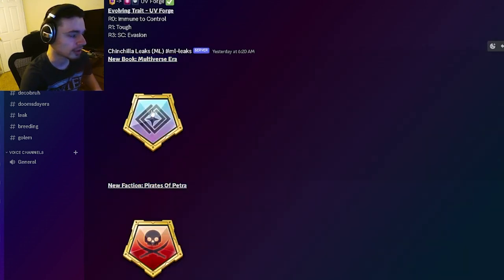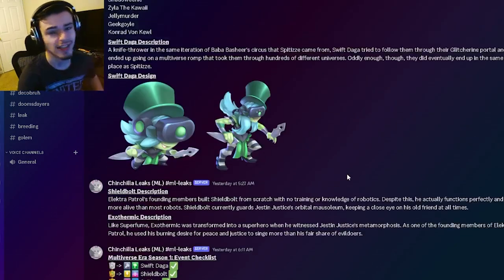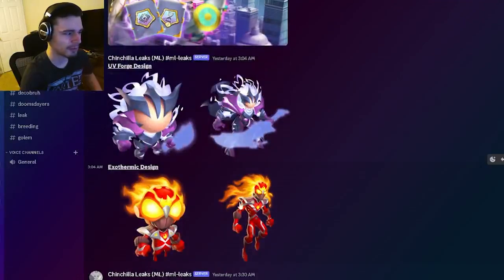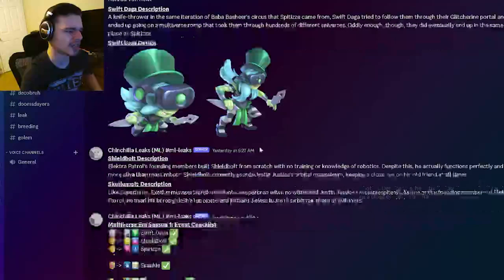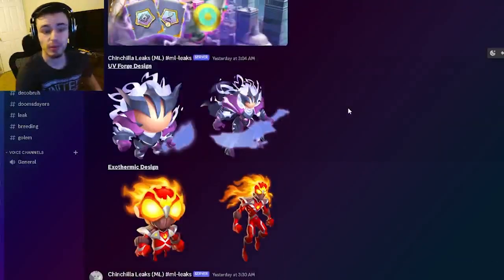We have some images for new books — they both look pretty great with some pretty decent designs. That is what we have for this video. Let me know in the comments which monster you're most excited for and which design you like the most. My favorite is probably either UV Forge or Exothermix — they're both very cool — but Shield Bolt and Swift Dog are also really great. Let me know your favorites in the comments, and don't forget to like, share, and subscribe.